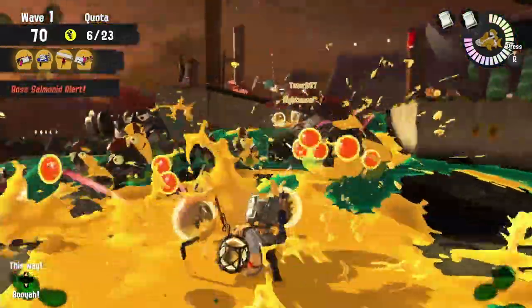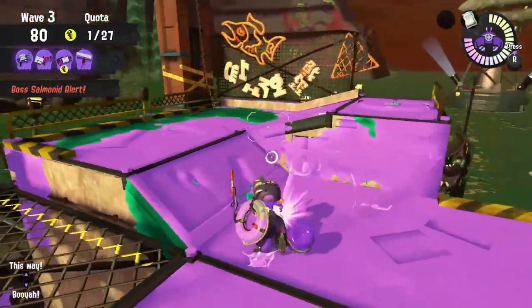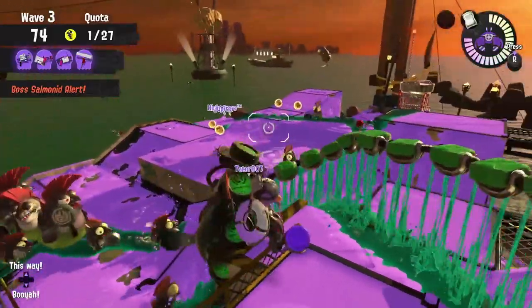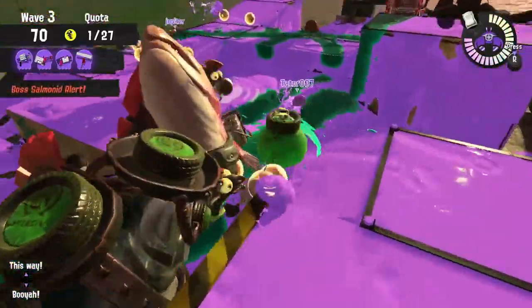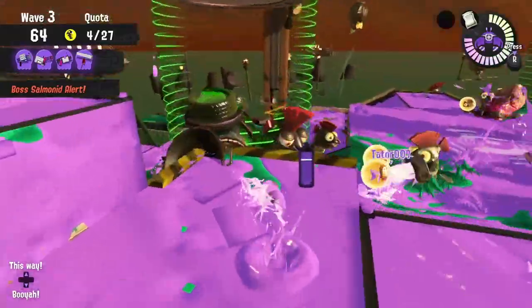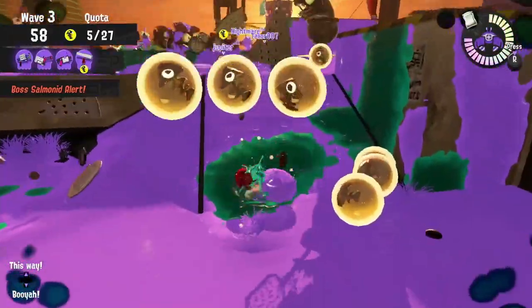One thing that'll make this composition a little tough for Spawning Grounds is how awkward the fire rate is. To maximize damage output, you've got to make sure you're constantly dealing damage, or at least go in to grab some eggs and get them to the basket. Our egg runners are the Clash Blaster and the 52 Gal, and those weapons also do a solid job on taking out Stingers. Don't be afraid to get down to the shoreline and play aggressively, but just make sure you have an exit strategy so if you get your hands on one of those eggs, you can get out and get it to the basket.